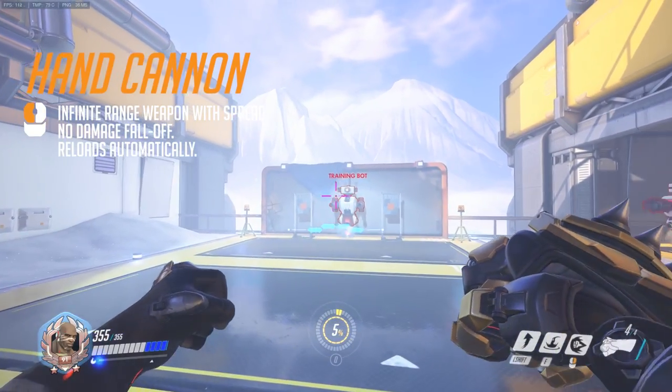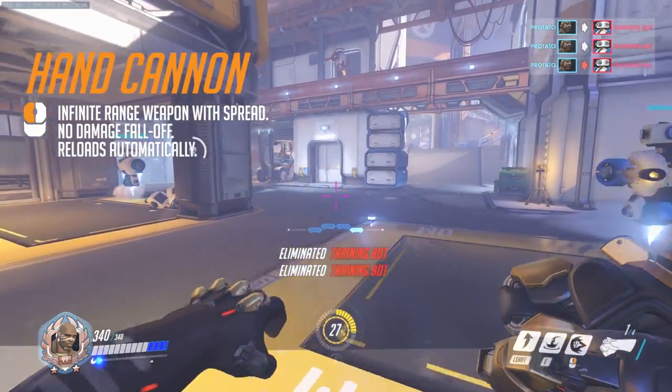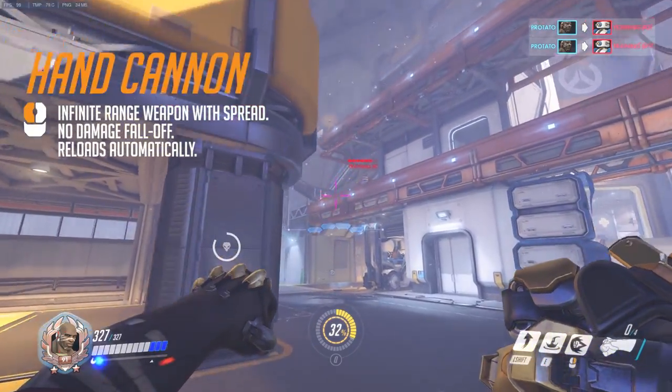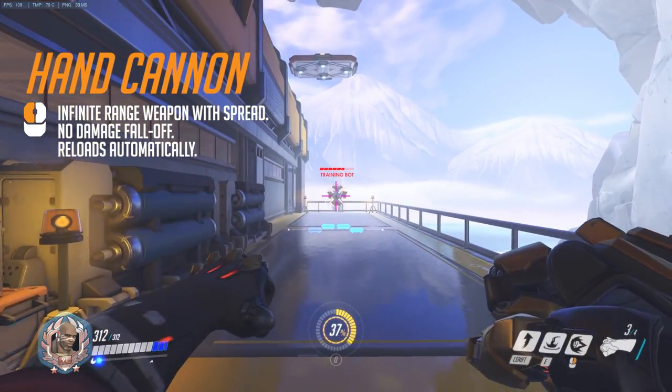Starting at the top with his normal left click, we have his Hand Cannon. He can fire out a ranged burst from the knuckles of his fist. One key thing to note about his left click: the ammo is automatically refilled over a short time whether you reload it or not, allowing him to focus on the rest of his kit while he's passively reloading.